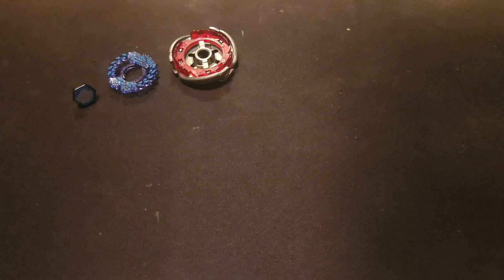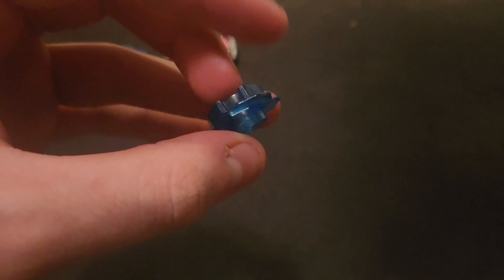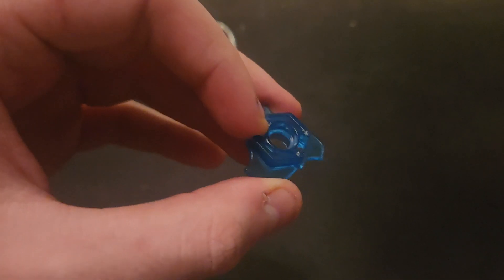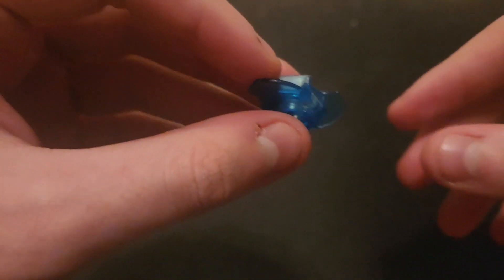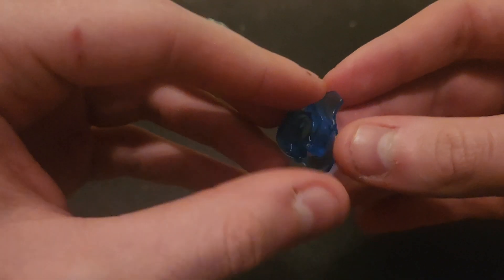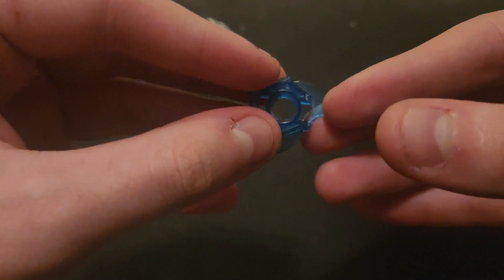For the spin track I debated between two options — either 85 or Low Wing 105. I actually ended up going with Low Wing despite it not really being an attack type spin track. 85 sounds like a good spin track for an attack type because it's low, but the thing about this Beyblade is we're using the Big Bang wheel, so it can't be too low or the wings won't even be able to make contact with the other Beyblade. So we're going with Low Wing 105.